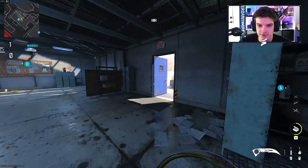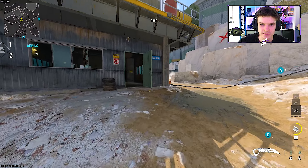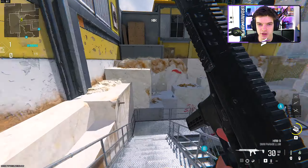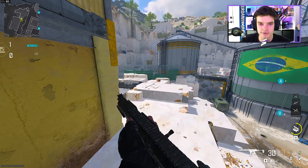Push through these doors, jump, throw the stun, cook the nade, push through, up the ladder, then use these boxes to jump all the way around and push to the spawn.